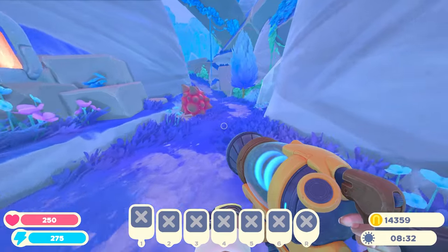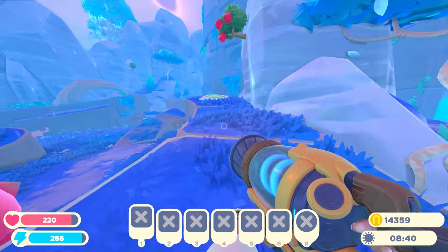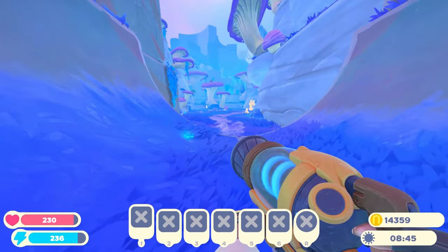The weather sucks at the moment — look at this, it's just pouring down rain. I stuck a bounce pad here so that I can just bounce and then fly over here. So much easier.